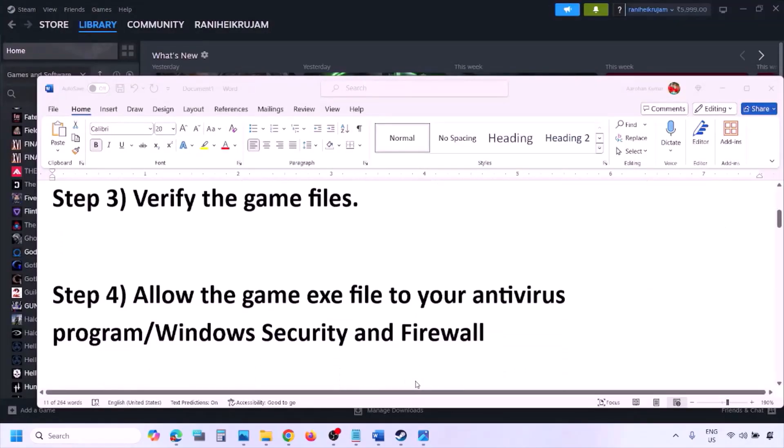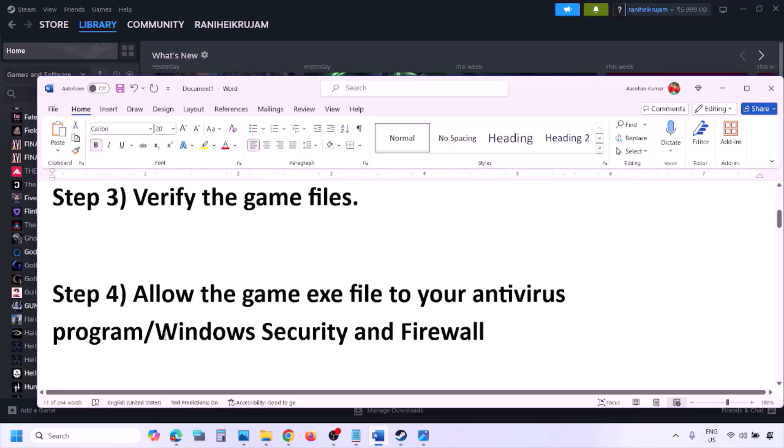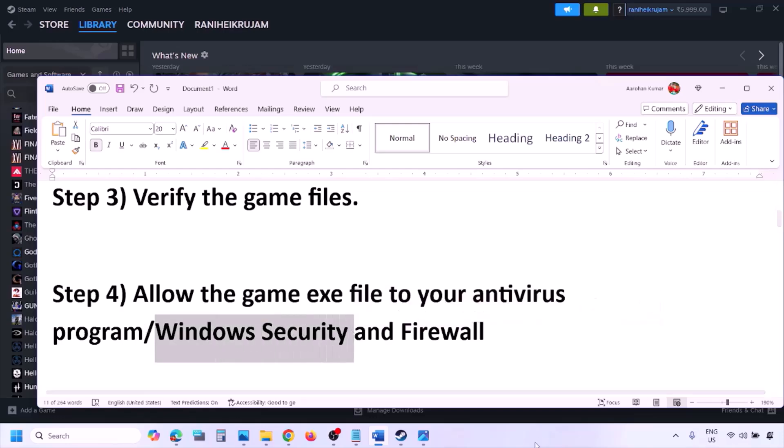The next step is to allow the game exe file in your antivirus program. If you have any third-party antivirus like Avast, Norton, Bitdefender, or McAfee, make sure you allow the game exe file. If you are using Windows Security, allow the game exe file to Windows Security.